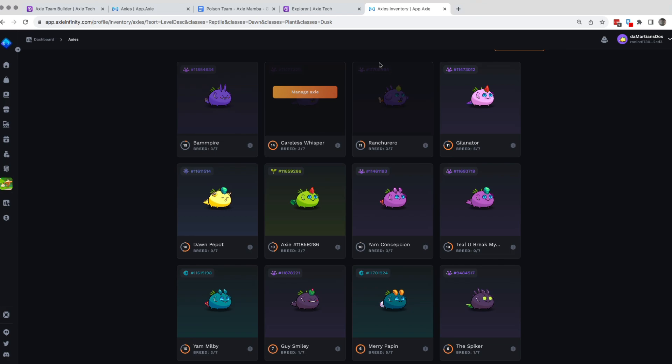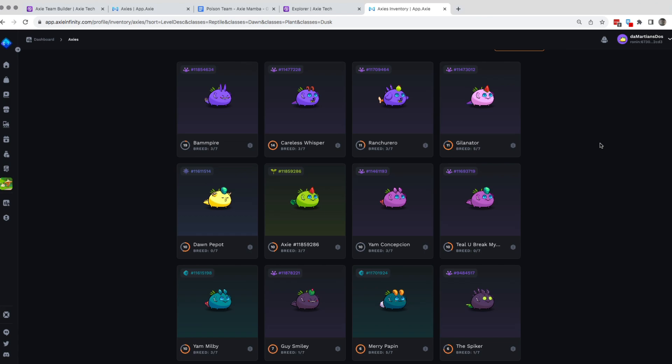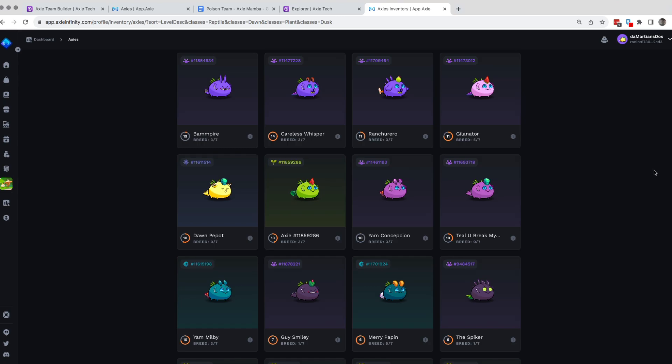My ranchu is quite rare, so let's see if you have ranchu as an option as well. Better to partner it with gila, like what I do. So for budget — wow — this is side barb with beach at 12 dollars. Let's see, this can be a good option. Razor bite, but it depends if you have chubby in your other axies. This one is good for additional shield at the back, but I prefer gila at the back.